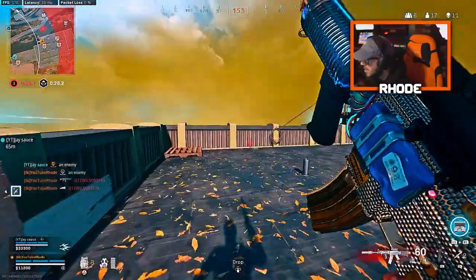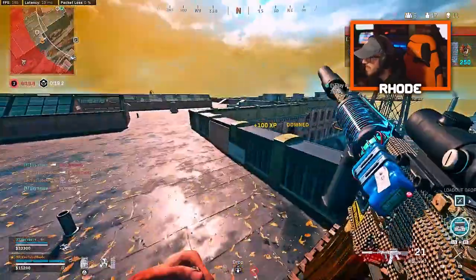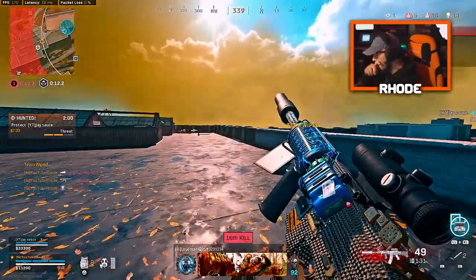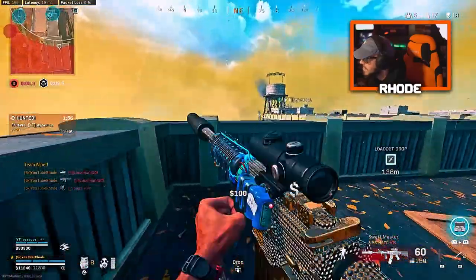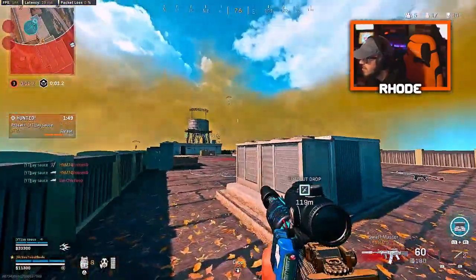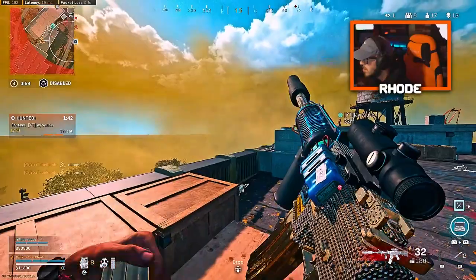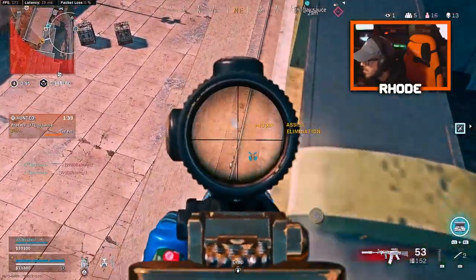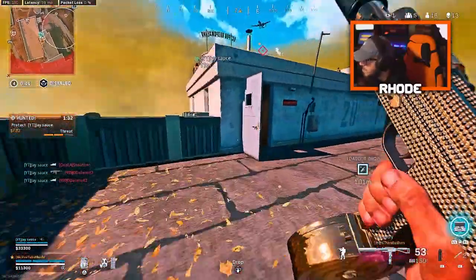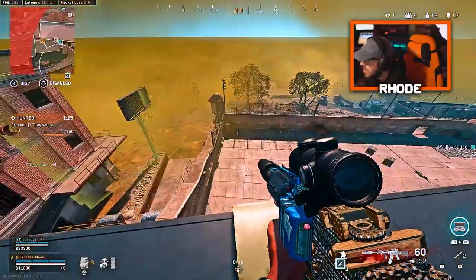Drop him — I'm gonna beam him real quick. I can't see him — I got him. He might have hit zip. Yeah, he did. There's an enemy team hunting. I like his buddies right here. Who is looking at me? There's a shot — give me a break. Watch the stairs, bro.